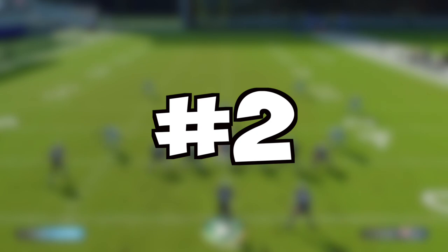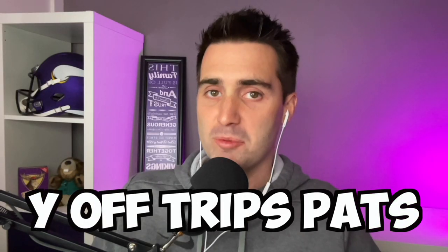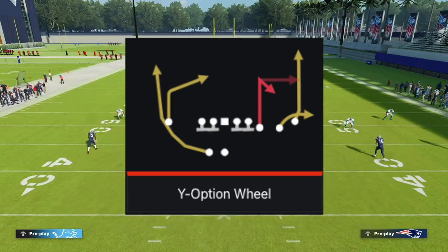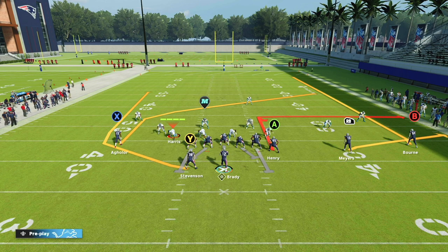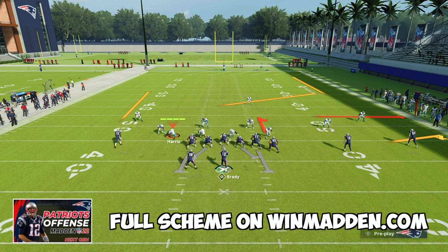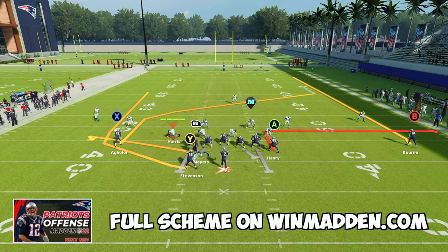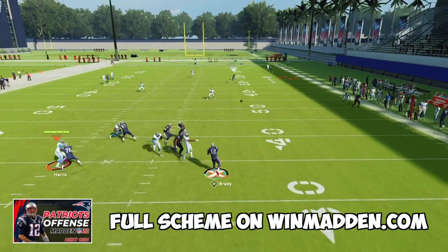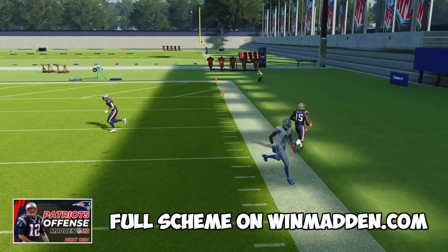At number 2 is Y-Off Trips Pats, also known as U-Trips. This formation is exclusive to the New England Patriots playbook. The plays are Y-Option Wheel, Curl Flats, and TE Whip. To set up Y-Option Wheel, we put our RB on a flat route, re-flat route him, put A on an out route, and then motion RB to the other side of the formation. Once he gets right in front of X, we snap this football. We're going to have Y wide open, but we're really looking for this backside post for a huge gain up the sideline.